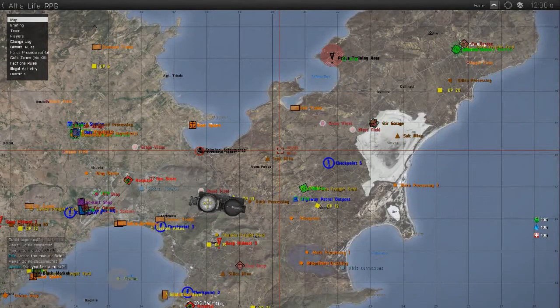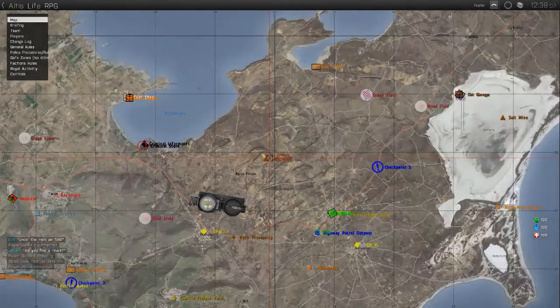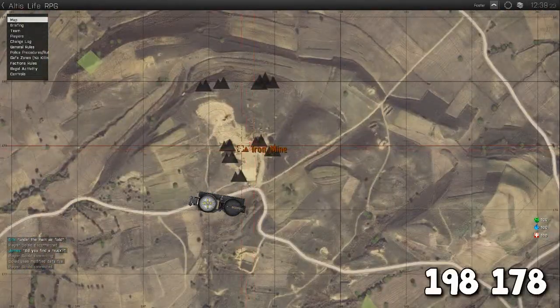The first thing you want to do is make your way to the iron mine with your truck boxer and pickaxe. The iron mine can be found just to the east of Ithira and just to the northwest of the highway patrol, at the coordinates 198, 178, as seen on the map.